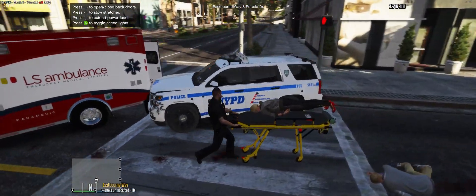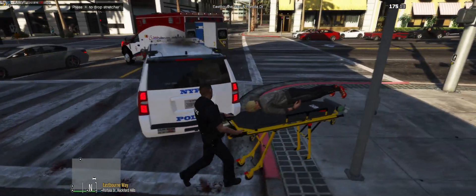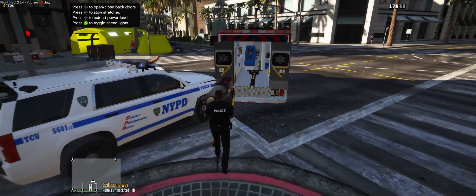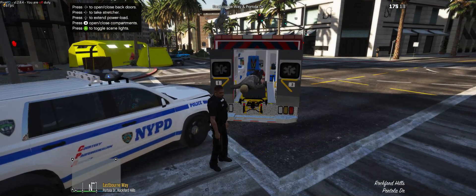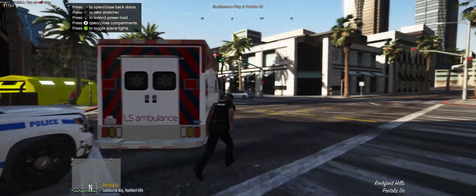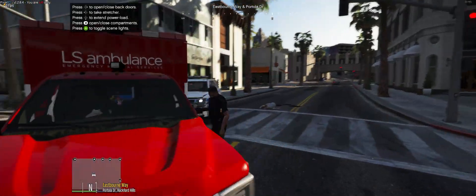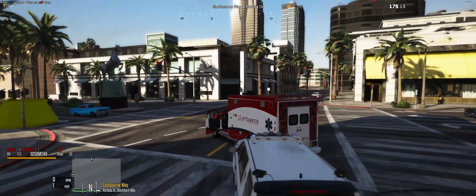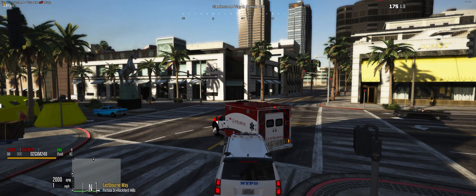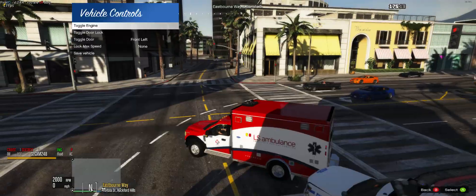In order to get the ambulance to accept you, you have to walk up to the driver door and wait for the menu to populate. Once it populates it's going to accept your input and then you can attach, close the door, and drive to the closest hospital. These ambulances are in my SAFD pack.